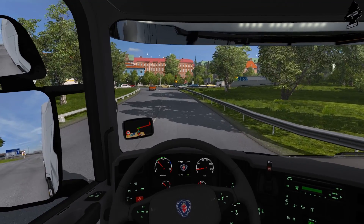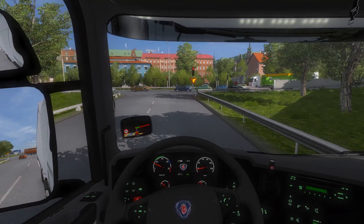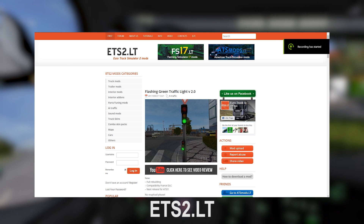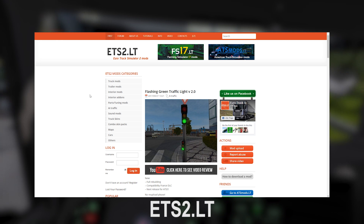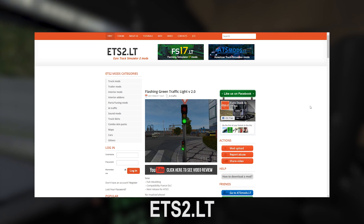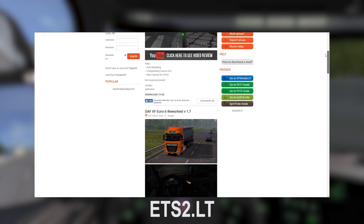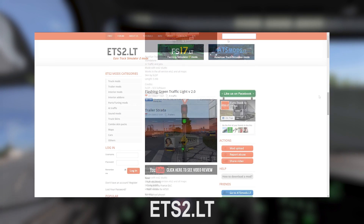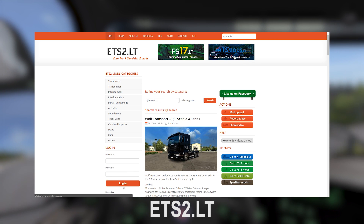So first of all I'm gonna show you guys where I download most of my mods from. I have two websites. The first one is called ets2.lt and I've been downloading mods from here for a couple of years now, so it's a really good quality website. Usually it gets updated about two or even three times a day with new mods. When you go onto the website, here in the middle you have all the newest mods, but if you want to check some older mods you can search mods or go by the categories as well.